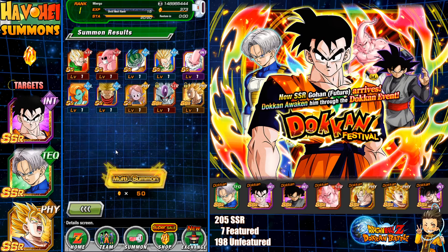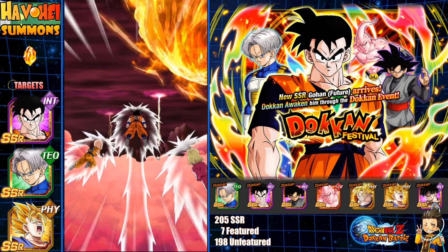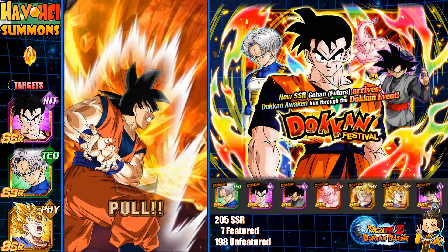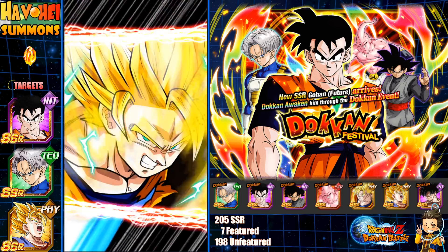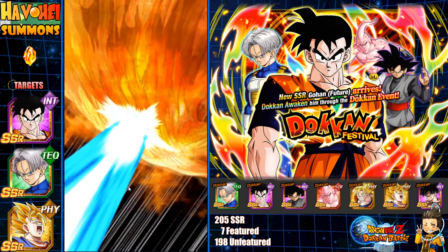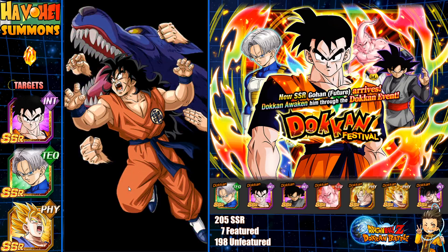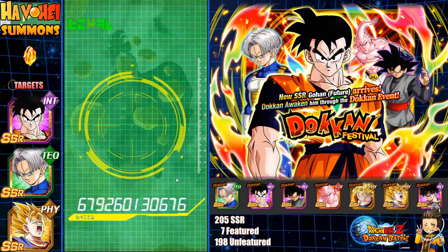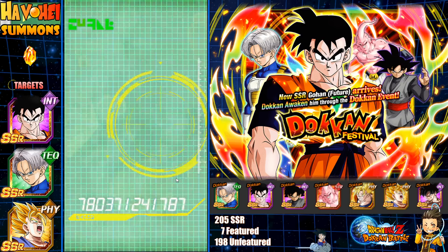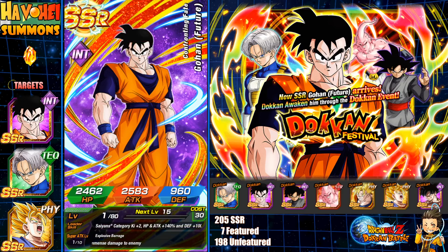First two multis, pretty much got that Nail and then garbage on the second one. We got a combo — finally got a combo here. This will guarantee us the INT Gohan. Future Gohan is now on this account. Zeno guarantees that, which is awesome. I could have gotten one of those in my previous summoning video.